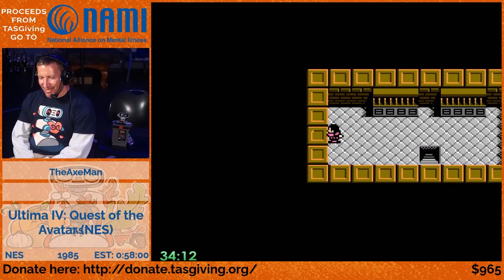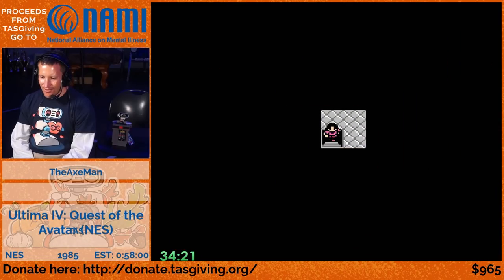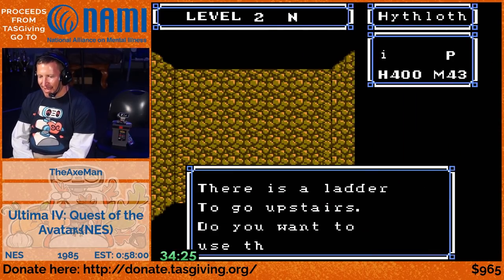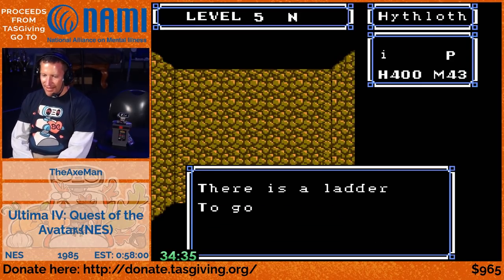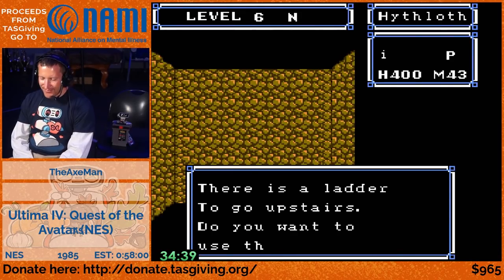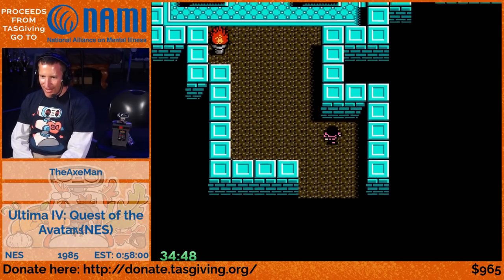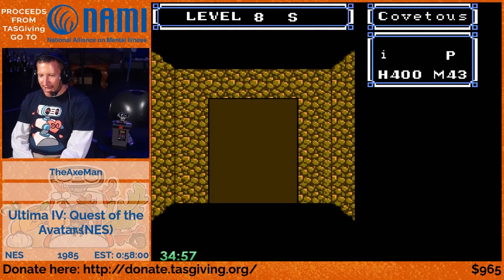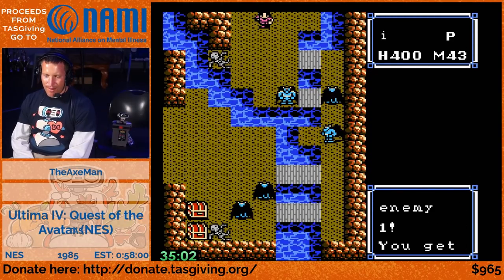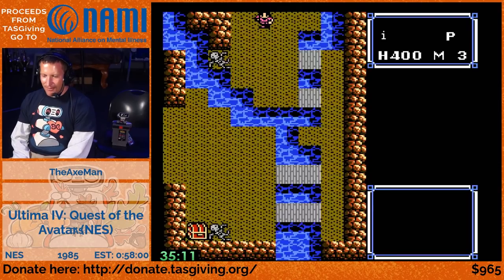We're taking the back entrance into the dungeon of Hithloth. All the dungeons have an entrance in the outer world, but we're going to go straight down - all the way down to the bottom and enter the altar rooms. There are three altar rooms, one for each principle: love, truth, courage. Each altar room has a place where you can get the keys. We need to get the three keys of principle, and for that we need all the stones. All the dungeons are connected through these altar rooms, and we've got the tremor spell which can instantly slaughter all enemies.